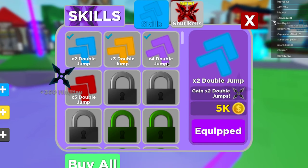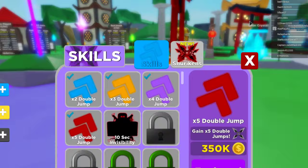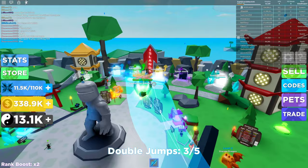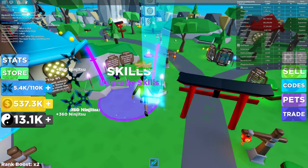The first double jump is 5k, then 30,000 coins, 120,000 coins, and 250,000 coins for the fifth double jump. The more double jumps you have the easier it gets, because up above you are all the islands — you have to climb up the clouds and the floating islands to get to the big mystical islands. I have been all the way up to the space island on only four double jumps, so it is possible with just four.